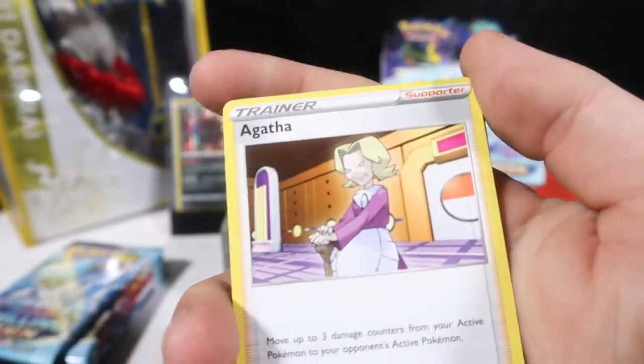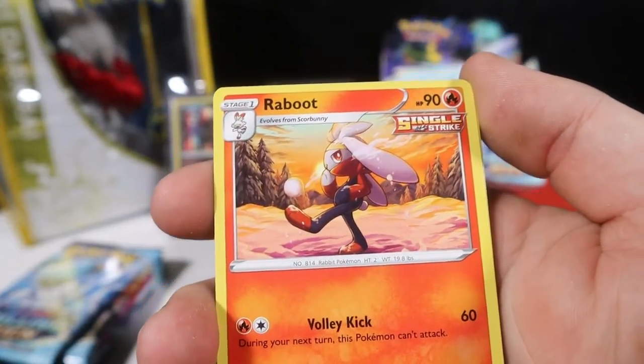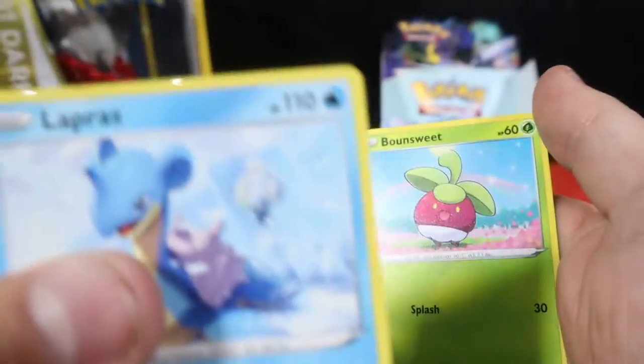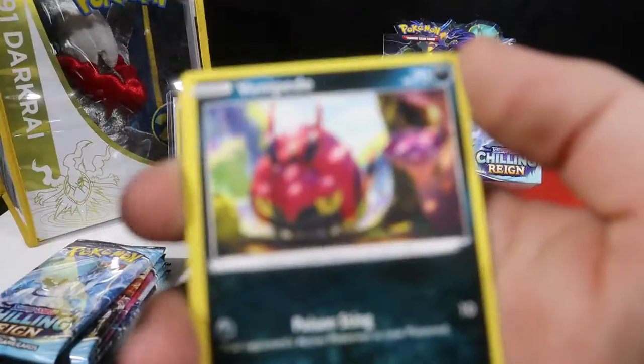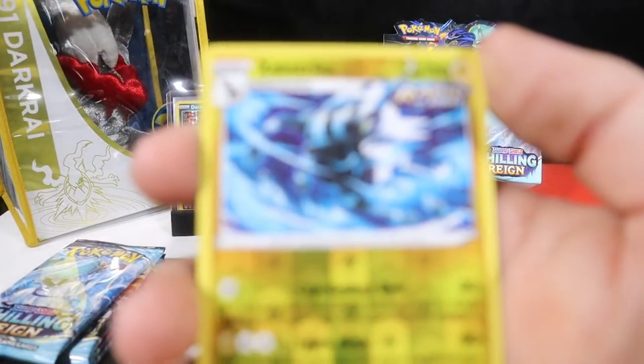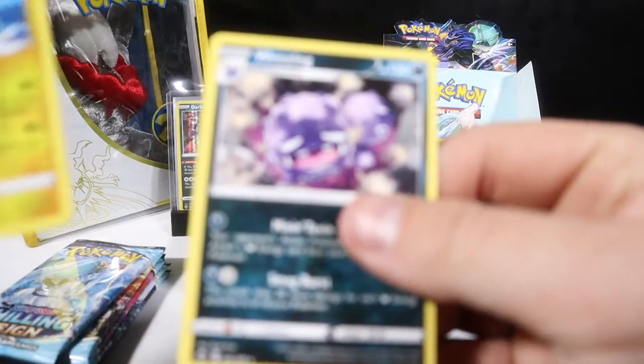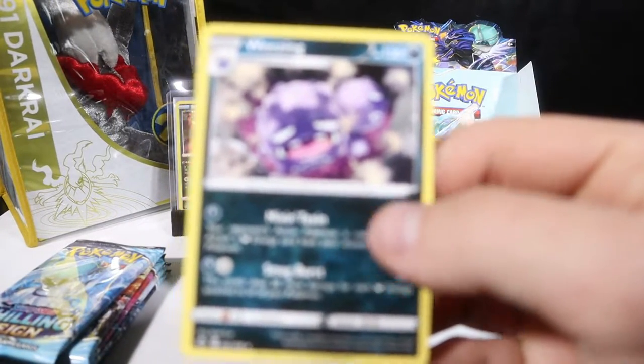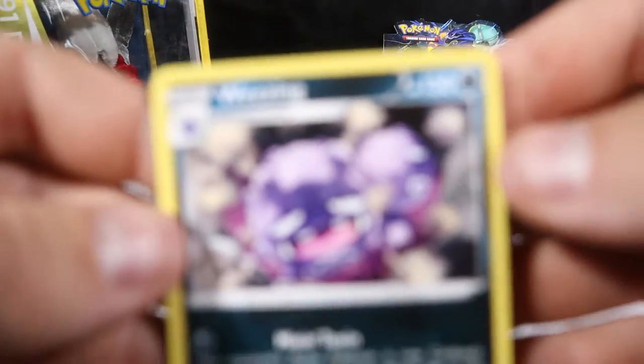Maybe we just don't care about him — he might show up if we don't care. Raboot, Old Cemetery, Aron, Blitzle, Lapras with the sneaky trainer, Bonsly, Venipede, Reverse Zubat, and a regular Galarian Weezing — another dark type to the collection.